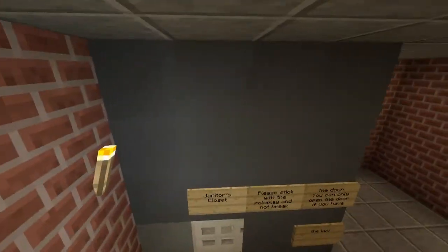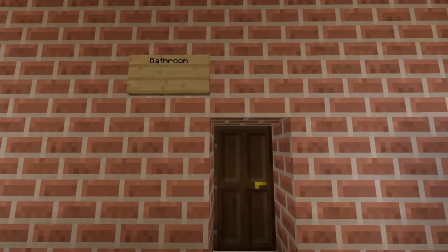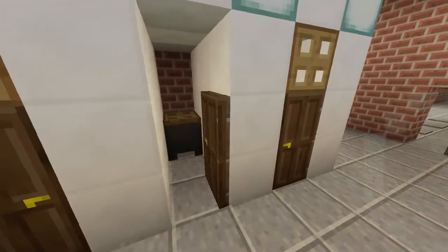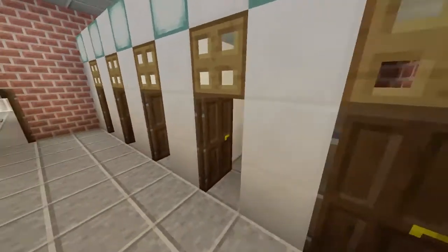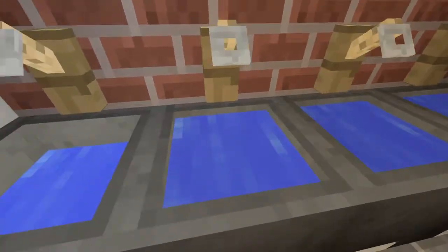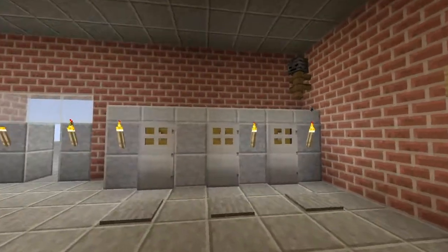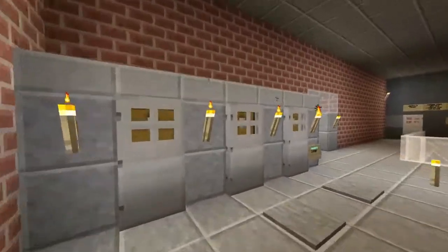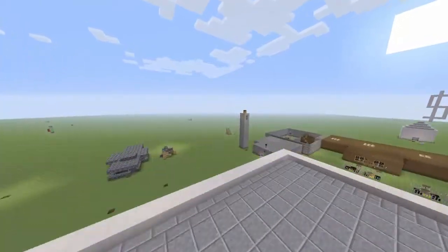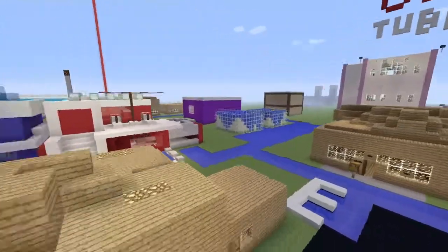Upstairs we have the janitor's closet. We've got the bathroom — it says 'sprinkler bathroom' — just gonna close all of these. And we've got the sinks to wash your hands. We've got the girls' lockers, which is not that much. Some of the lockers down there are the girls' lockers.